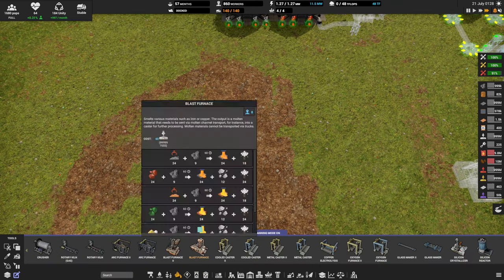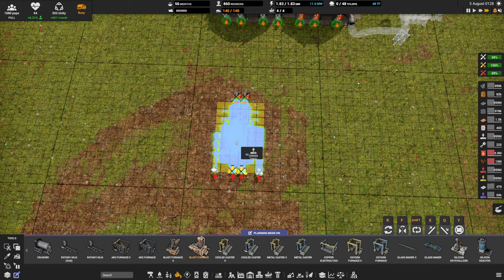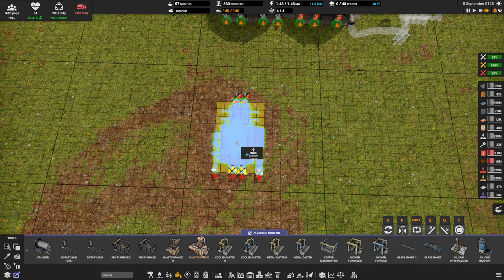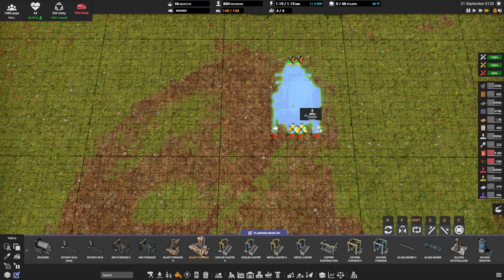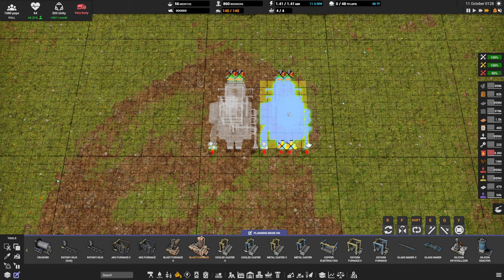We're going to start with the blast furnace. I'm going to be building things within this square — this is so those who want to replicate this can refer to the grid lines. I'll post screenshots on my Discord server in the Capital Industry channel with the grid turned on. We're going to put down our very first blast furnace one tile in from the edge and one tile in from the bottom. I'll press the F button to flip it so the slag is on the outside.